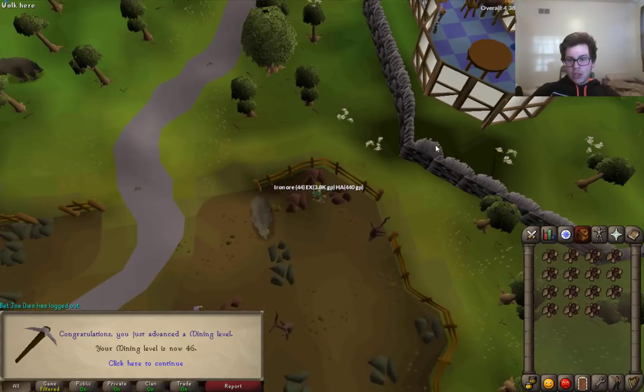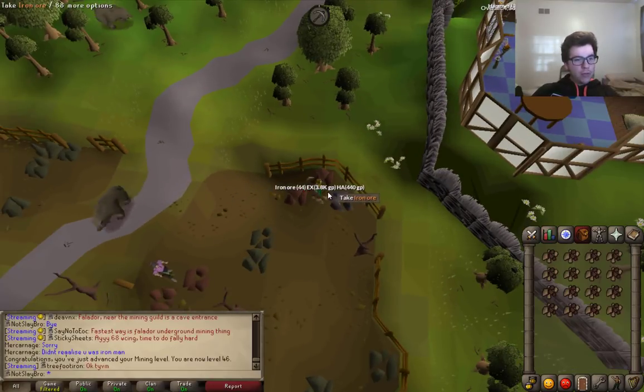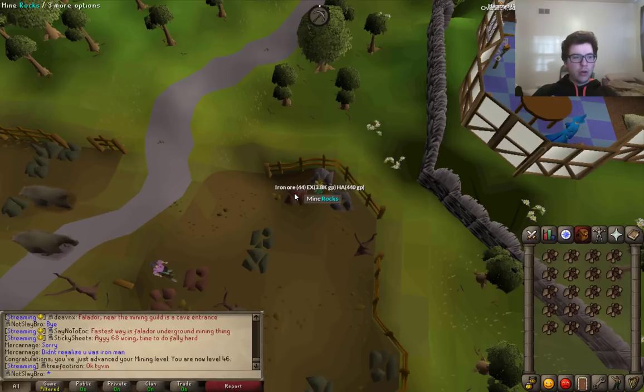And there is 46 Mining. I'm going to try my best to boost four levels with Spicy Stews to reach level 50 Mining for Hero's Quest — I only need it for about 30 seconds to mine something. So we'll try our luck doing that, and it'll save us probably about an hour and a half.